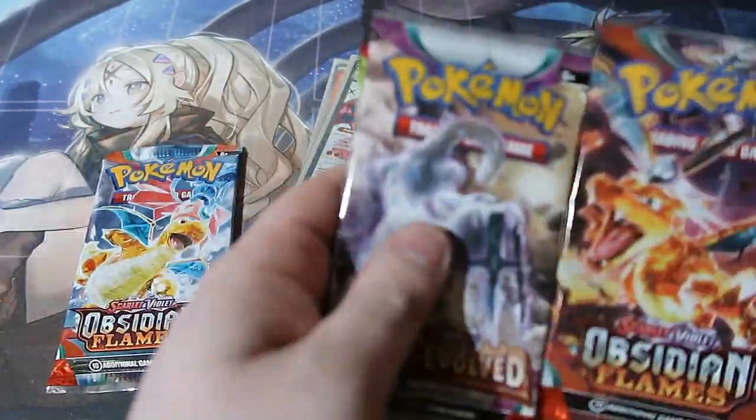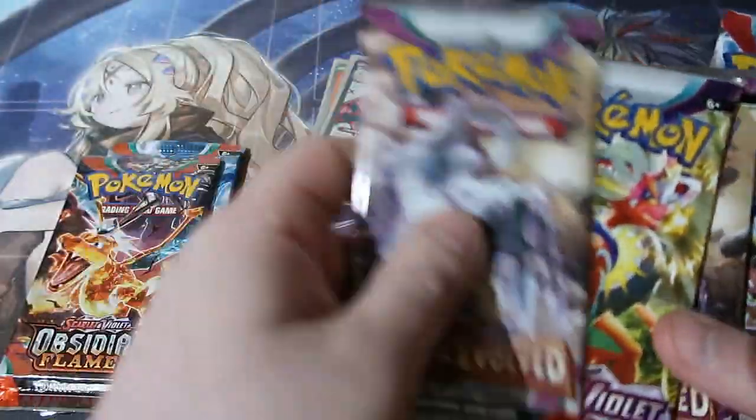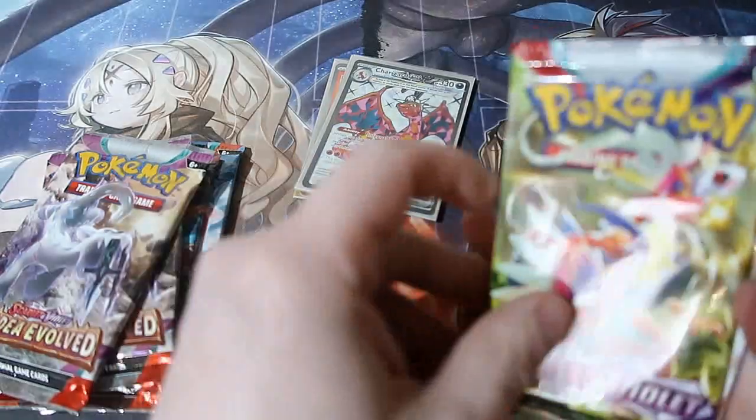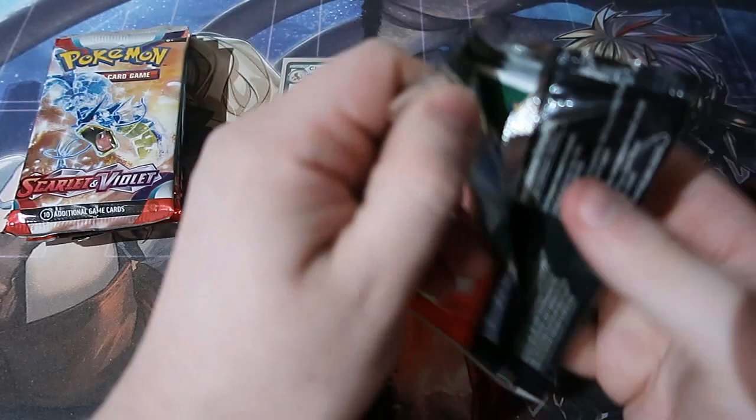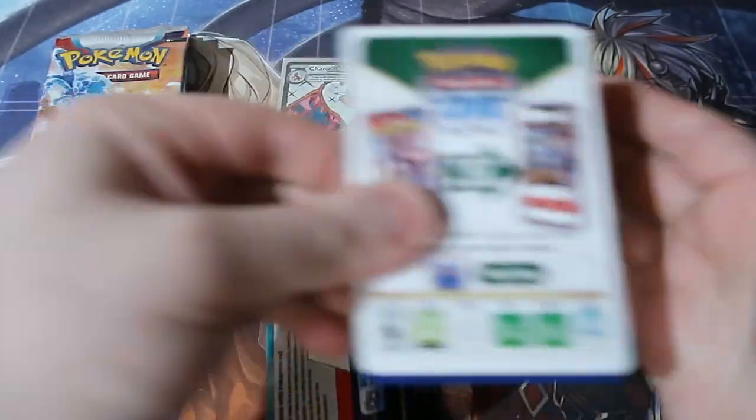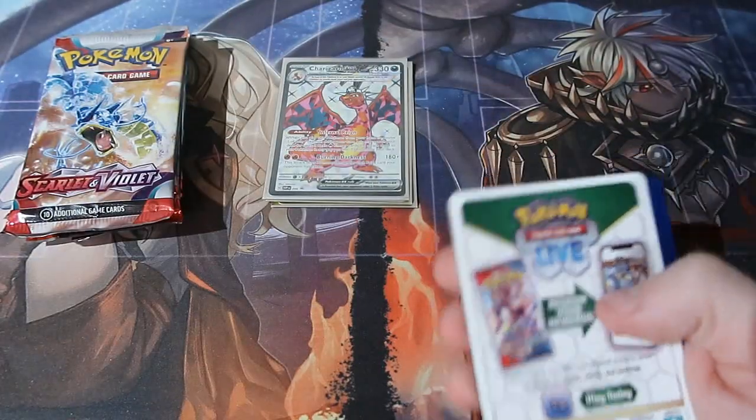Let's have Obsidian Flame last as usual, then Palia Evolved, and then Scarlet and Violet first. So let's crack these bad boys open and see what we can pull. Let's see if the gods are still with us.